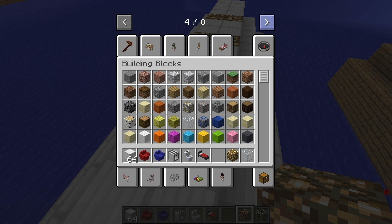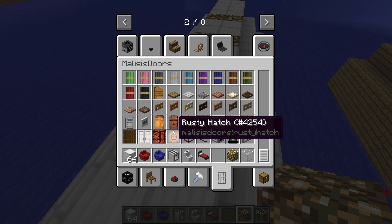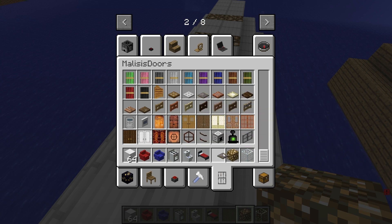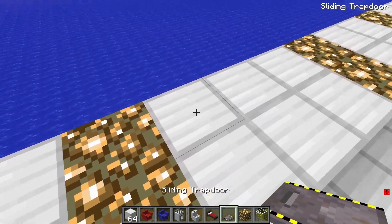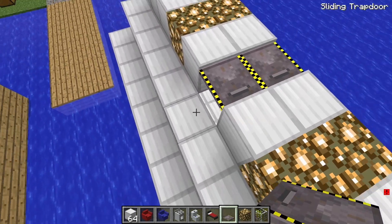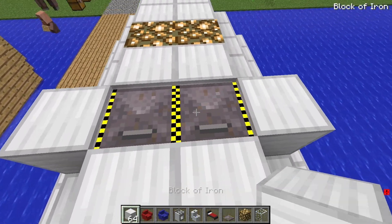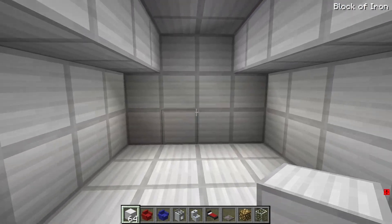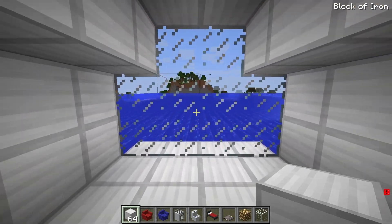Wait up, team! How could we forget the most crucial piece of all — the hatch. Every submarine needs a sturdy, reliable hatch to keep the water out and the adventurers in. Let's install the ultimate hatch, one that seals our fate as the bravest explorers beneath the waves. That hatch is our gateway to the unknown! Imagine it — a heavy-duty, state-of-the-art portal that locks with a satisfying clunk, promising safety and adventure all in one.